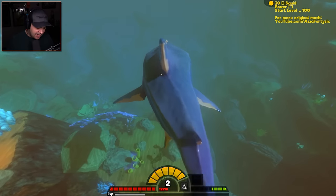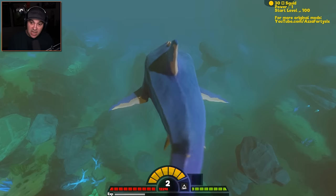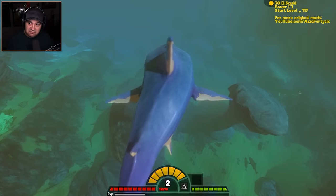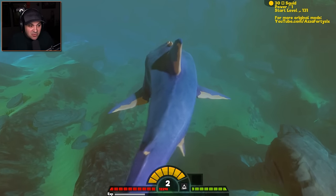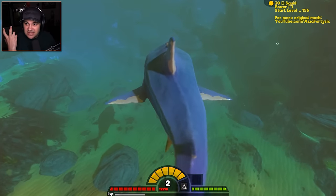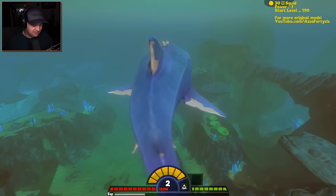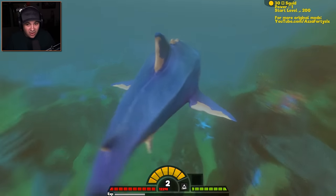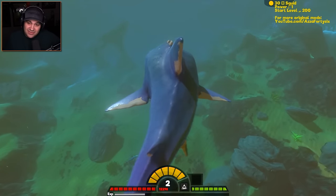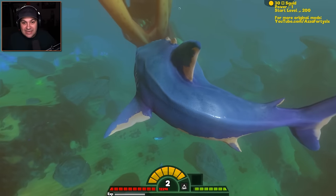Sorry about that buddy. Can we actually spawn creatures when we are not in spectating mode? I can probably set the level to like 200 — we'll try 200. But honestly, I don't think the giant squid was designed to fight — he's a survivor, not a fighter. I don't think he'll ever be able to take on the Megalodon. The giant squid was way bigger than we were but we killed it in two bites. I'm gonna spawn a giant squid at level 200.